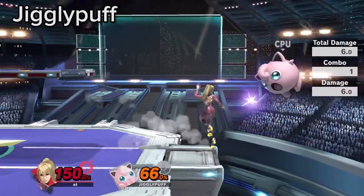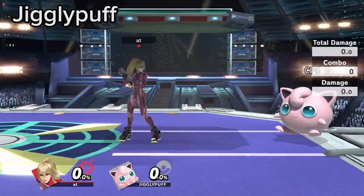Due to her being so floaty, Jigglypuff gets Zare back air comboed at almost any reasonable percent.